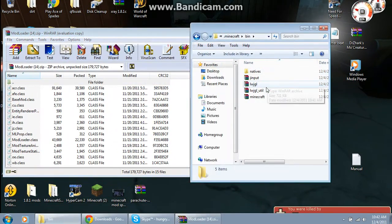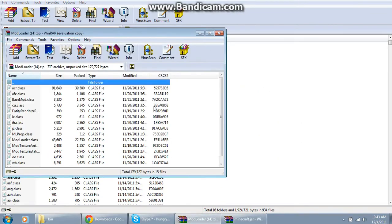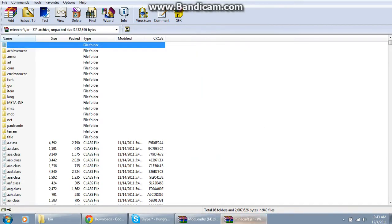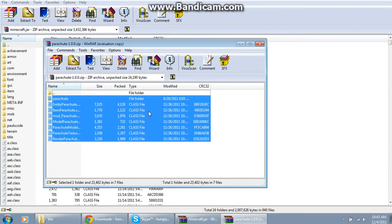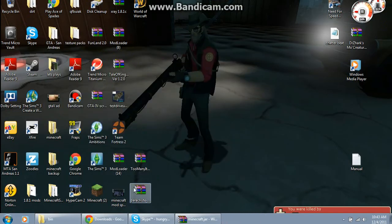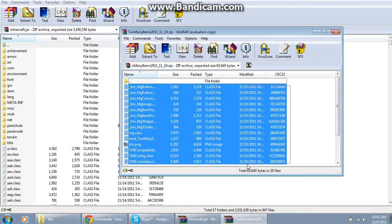Now we go to bin, and we can just change it to the default program so we can just open it. Drag all of these modloader files in there. We're gonna do that. And parachute — drag it all in, like that. Not done yet, because we're adding Too Many Items as well, so you can get it quickly. Even though it's pretty and it's life-saving, so you can just drag all of this in.